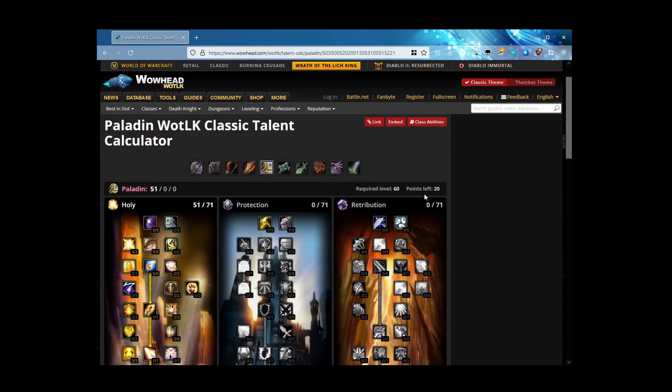That brings us to level 60 — we now have 10 points to spend. We're going to spend them on Divinity — 5% increase in all healing done by you and all healing effects on you — and then Benediction, which reduces the mana cost of all instant cast spells by 2, 4, 6, 8, 10%. You might think the only instant cast is Holy Shock — wrong. You have blessings, judgments, Sacred Shield, Consecration, Beacon — all kinds of instant cast spells. This comes in super handy.